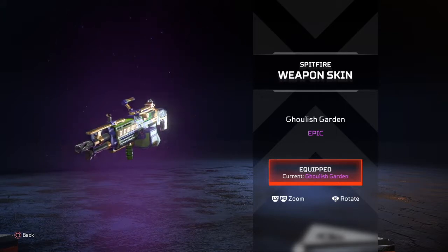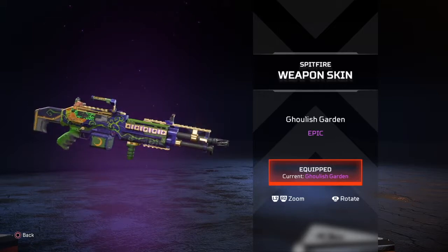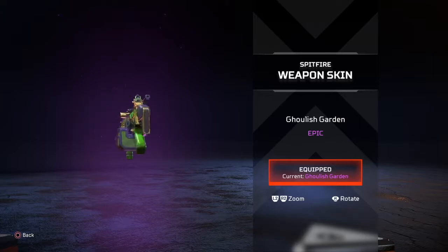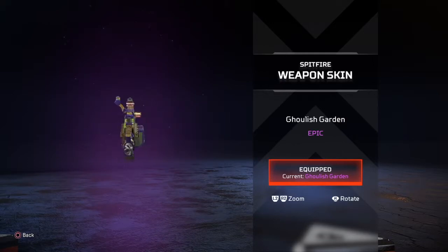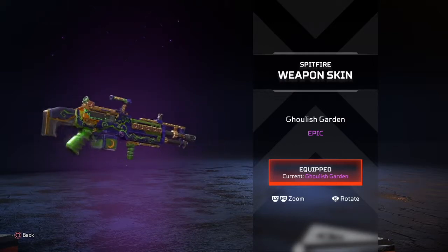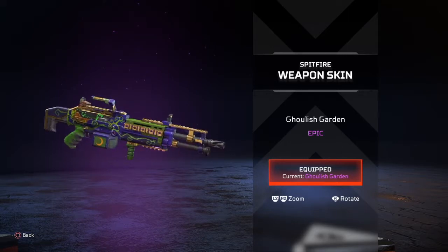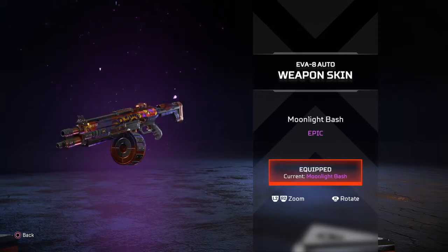The Ghoulish Garden Spitfire weapon skin reminds me of New Orleans for some reason — like a Mardi Gras, sinister, witchy type of thing. It's a cool weapon skin, not my favorite Spitfire skin, but it gets a pass. I like the gold, the green, the blue. Thumbs up.